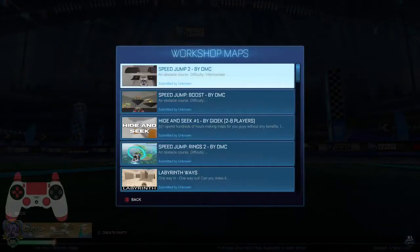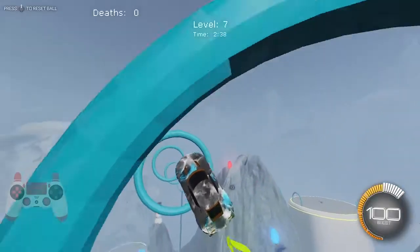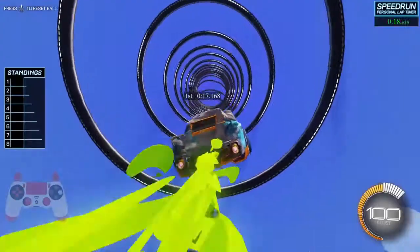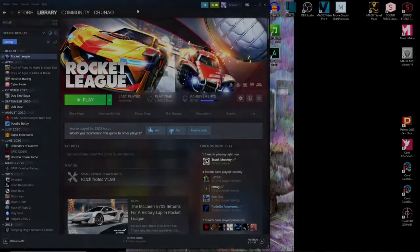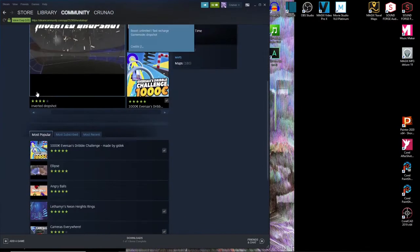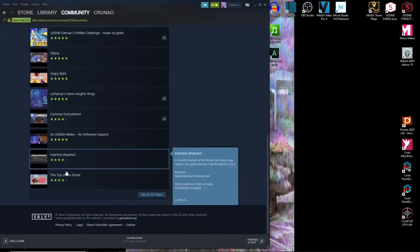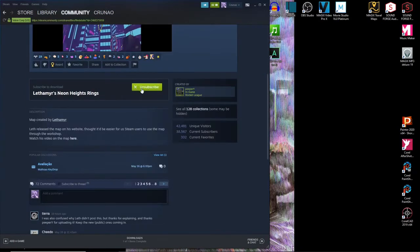Lastly, I want to mention the Steam Workshop maps. If you play Rocket League on PC using the Steam app, then you have access to hundreds of player-created content and some really awesome maps that are both fun and challenging, and will push you even further up the Rocket League food chain. Let me show you how to access the workshop: open up Steam, go to your library, click on Rocket League. Over to the right you'll see the three dots — click on that and you'll get a list. Workshop is what you want to select. This will take you to the workshop where you can look around at different maps and decide which ones you might want to try out. Select one, scroll slightly down, and if you like it, click the Subscribe button and it'll automatically be downloaded into your game.